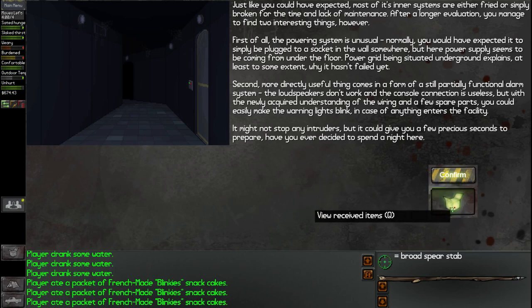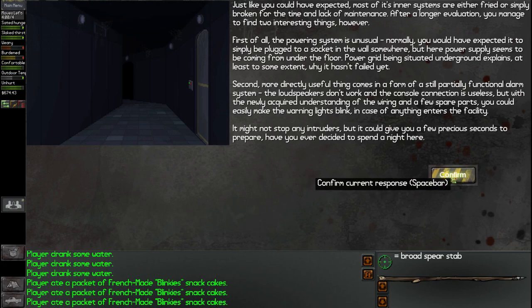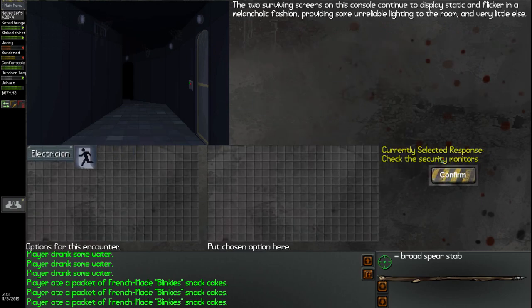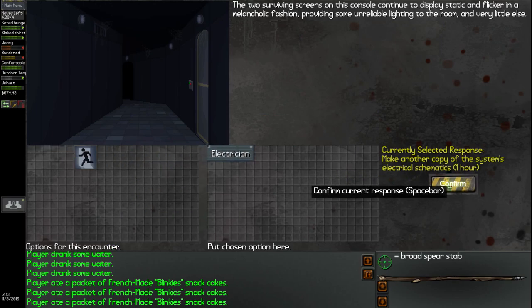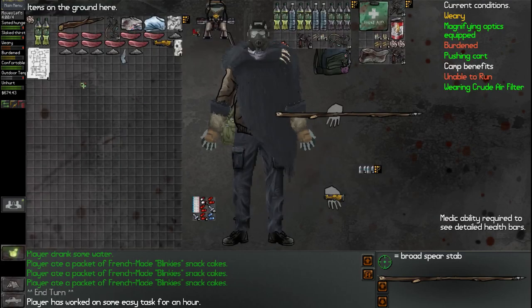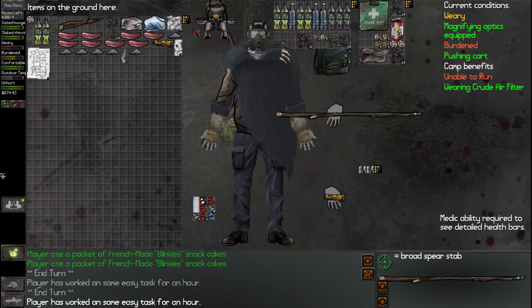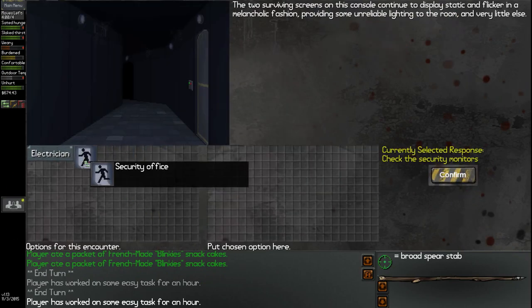We have the Geiger security system mechanics. These schematics are practically useless for anyone not interested in fixing the warning lamps, but just so you don't forget anything important, you spend some time copying notes on the console's barely working electrical system onto some old paper — which we did, because we have two of them now. So if we ever want to make this into our own alarm system, we have that option. I think we're pretty much done with the security office.